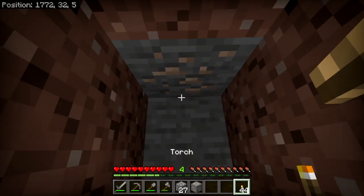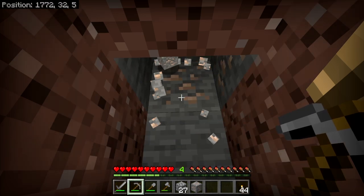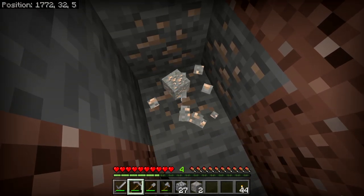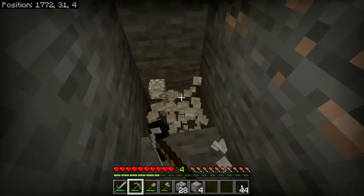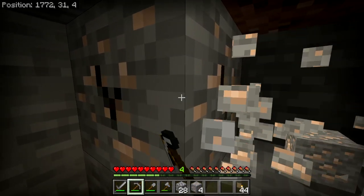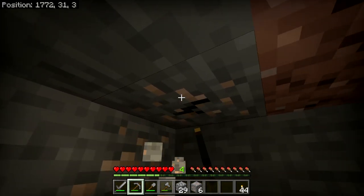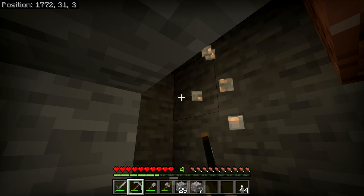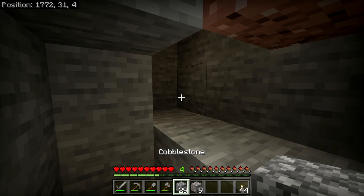We have iron! That is iron ore. And unlike coal, when we mine it, we don't get iron directly — we get iron ore. So this is going to have to be put into a furnace to smelt up so that we can actually get usable pieces of iron. And iron is a very exciting material to have because it opens up all sorts of wonderful things.